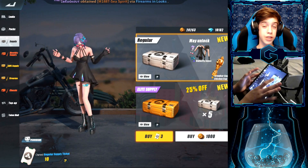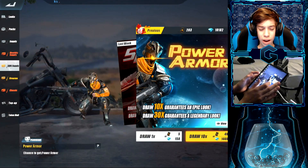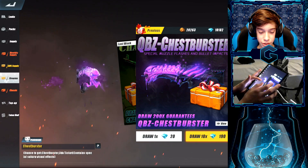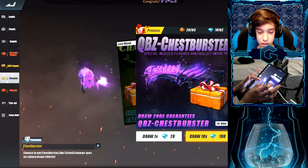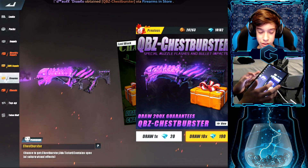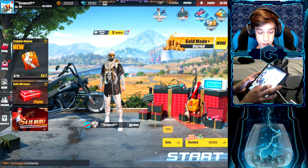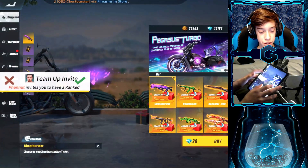They must be focusing their attention on something else — cough cough, hackers — which is good. No new skins overall, though they did add the ACR blueprint skin. That's really cool with special muzzle flashes and bullet impacts. I'm not a huge fan of the QBZ so I probably won't get it, but it is a really nice skin.